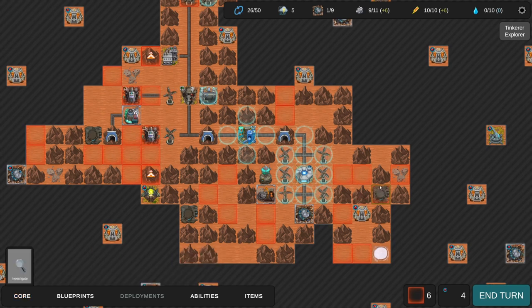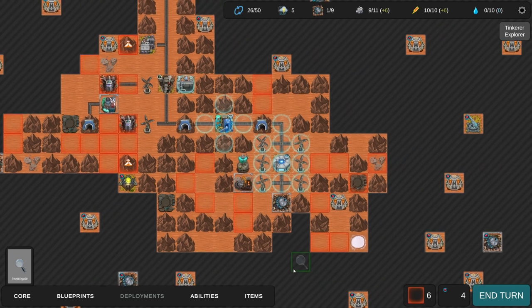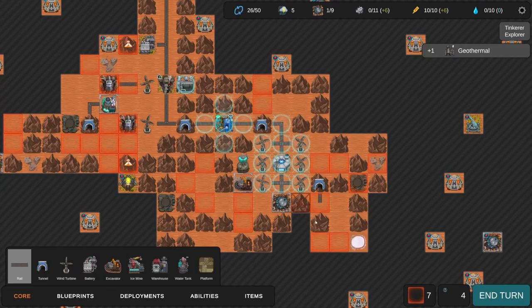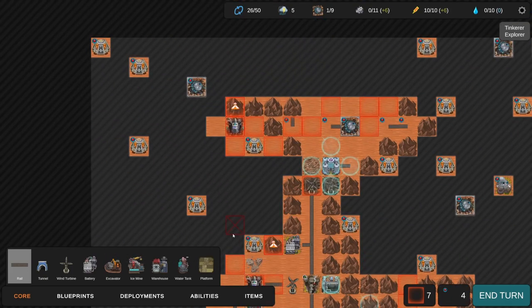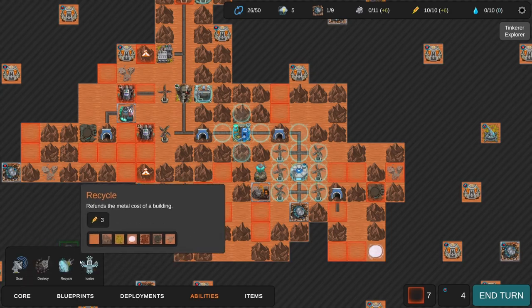That'll actually buy us a lot of breathing room. Let's build a tunnel there and connect this thing up. Two dynamite would go a long way. Oh, geothermal! I think the dynamite is the right call - we kind of have the mountain situation under control. Let's get the geothermal - I know we're using all the lava for tectonic engines but once we scale that back the geothermal will be a lot more useful. Let's Ionize - it did remove one useful tile, we only have to recycle two tectonic engines now.